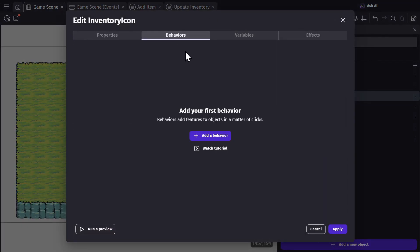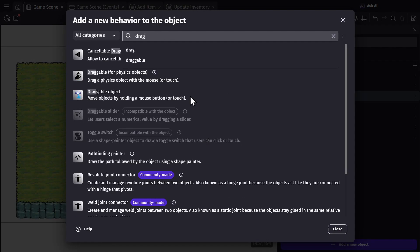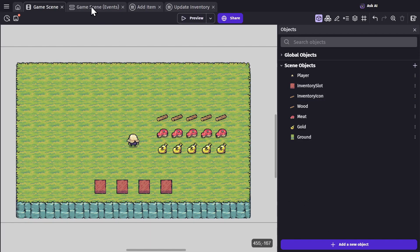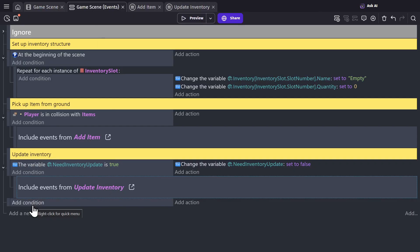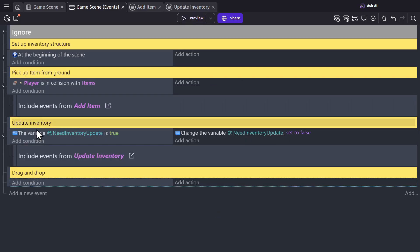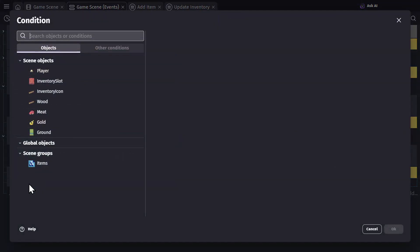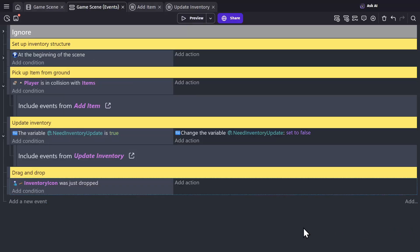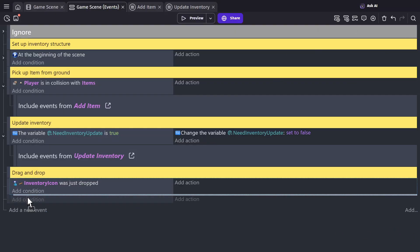We'll give the inventory icon the draggable object behavior. Then in the event sheet we'll add a section for drag and drop, and check to see if the inventory icon is being dropped, and then do a couple of things to it.